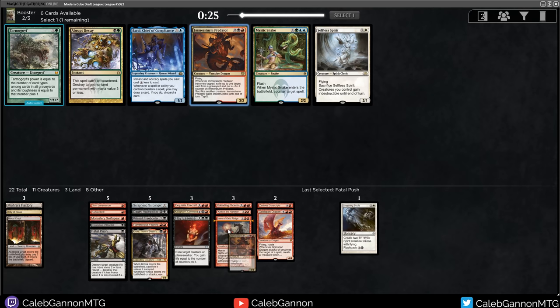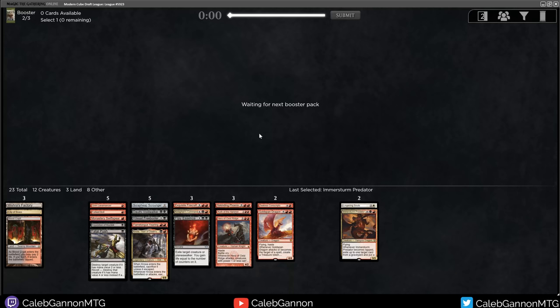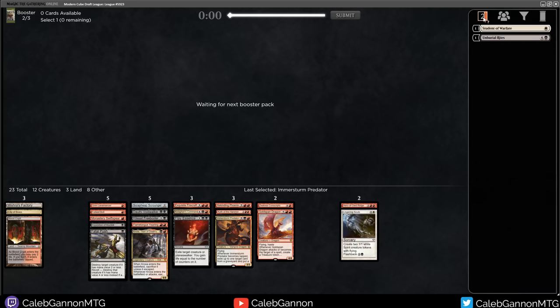I'll take this Predator. It exiles graveyard and gets bigger, then you can give it indestructible. There's also a Vampire Dragon, which is kind of cool. I don't really want more 4s. This feels maybe better than Hero of Oxid Ridge - at least currently I don't have any tokens or anything. Maybe I'll do this, because Hero of Oxid Ridge, if I play Lingering Souls, this card's also going into the deck.